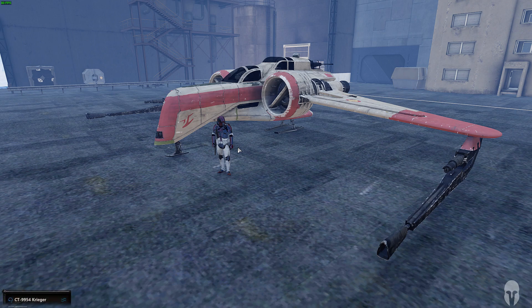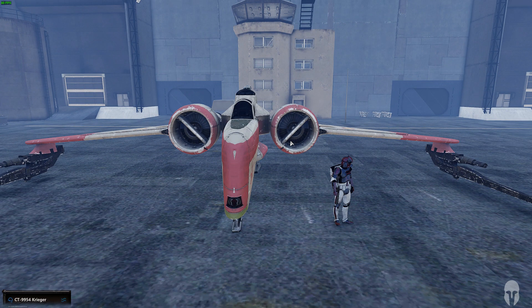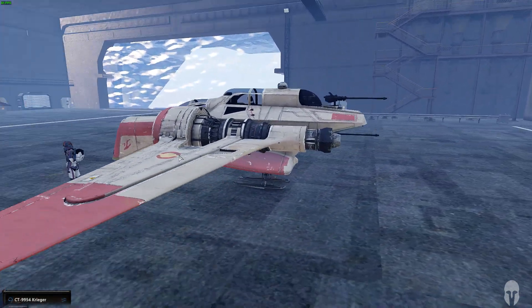This vehicle was made by the Incom Corporation and Subpro Corporation — it was a linked project. It is a class starfighter, 12.71 metres in length and almost 20 metres wide with the wingspan — to be more precise, about 19.85 metres. It is 3.81 metres high.